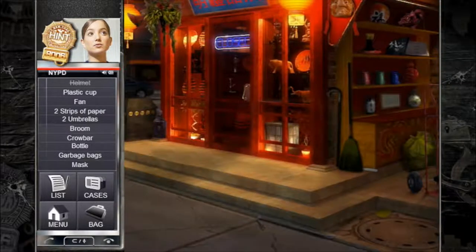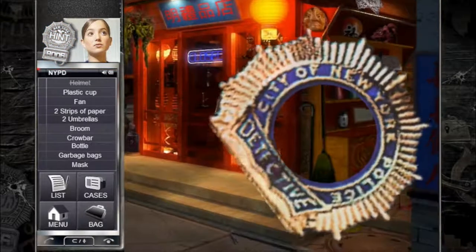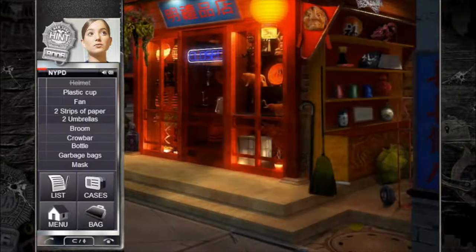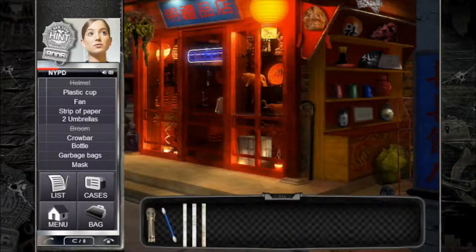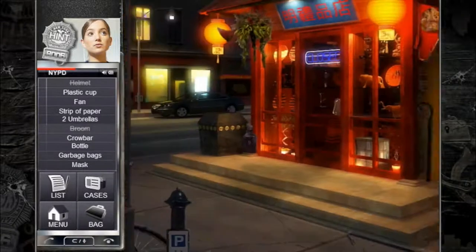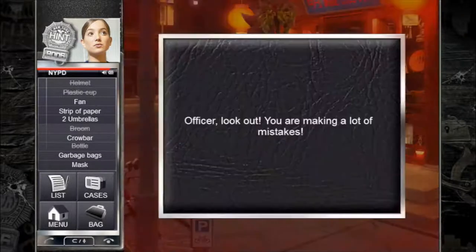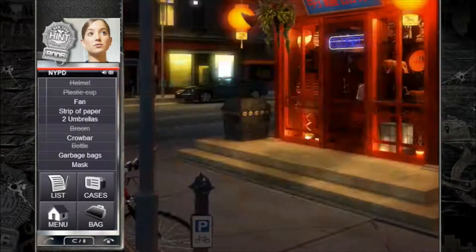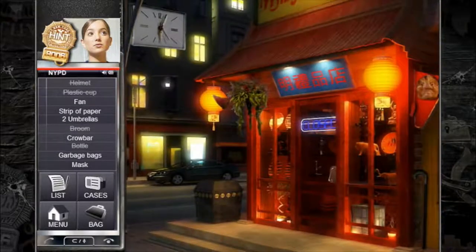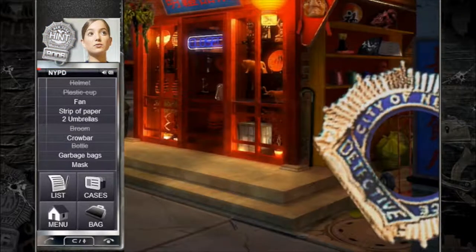What else can we find? Another thing you can do if you're struggling to find everything on the list is press the hint button in the top left-hand corner, and it'll highlight where something is — in that case, it was the broom. Another strip of paper there too. There's no real penalty for just tapping everything on the screen — there'll be a little click noise in the background, and you'll get a little message popping up, but nothing that will really stop you from doing it.